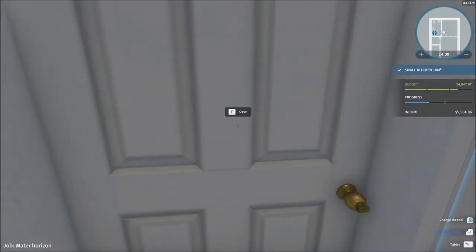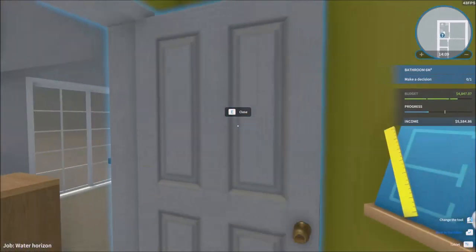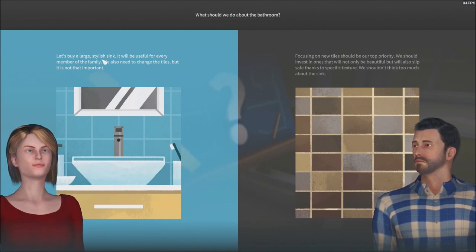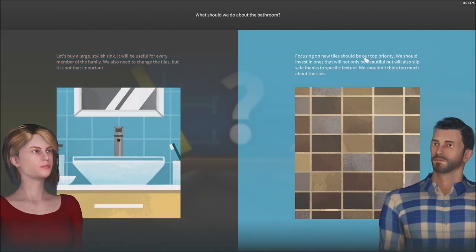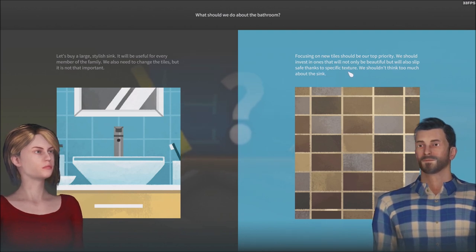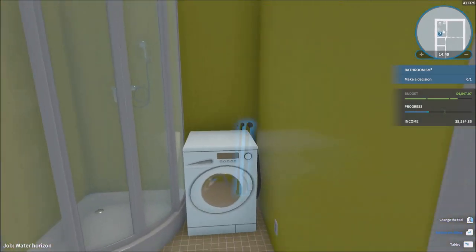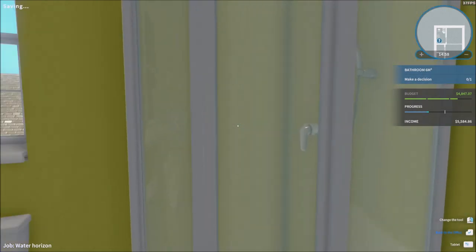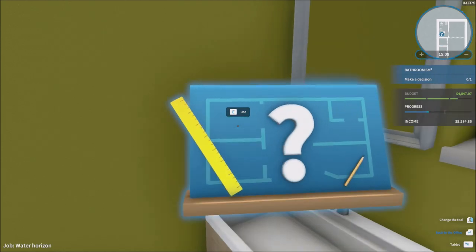We're done with these two rooms. Let's head to this room — actually there's nothing to do here. Let's go into the bathroom and see what they want. Make a decision: should we buy a large stylish sink? It will be useful for every member of the family. We also need to change the tiles — focusing on new slip-safe tiles should be the top priority. They want a bigger sink, so I'd probably have to remove some objects to make more space. We're going to go for the sink.